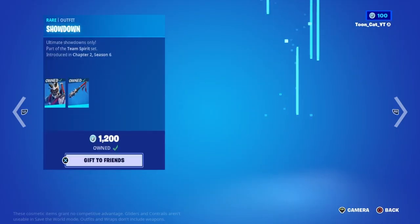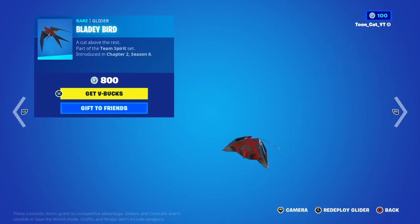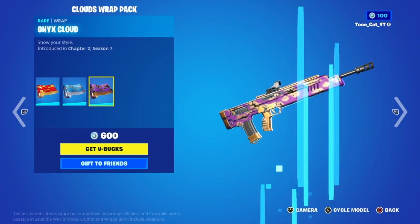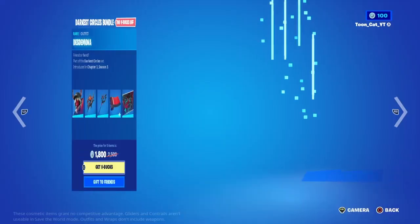Fnatic is back with the backbling Handbag. The Showdown with the backbling Poké Pack. The Maniacs, the Bloody Bird Glider. And we got the Cloud Wraps back — we got the Golden Cloud, Silver Cloud, and Onyx Cloud. Very cool.